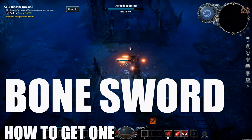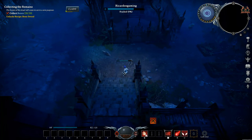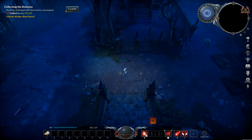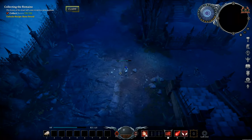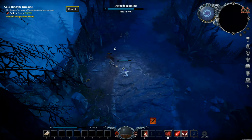How do you get the first weapon, the bone sword? Well, the first thing you've got to do is get out there and hack and slash with your bare hands — all those skeletons. Once you've done that, you'll get a little flashing claim box at the top of the screen.